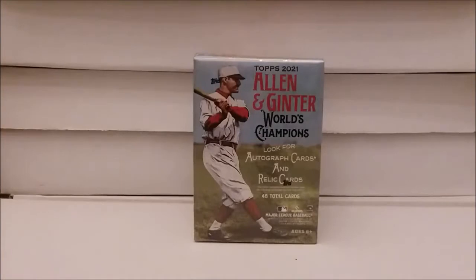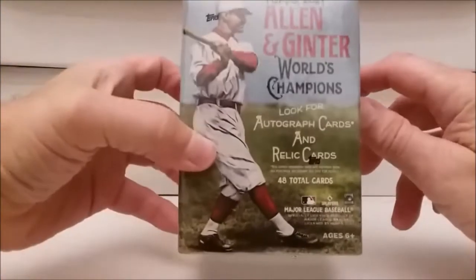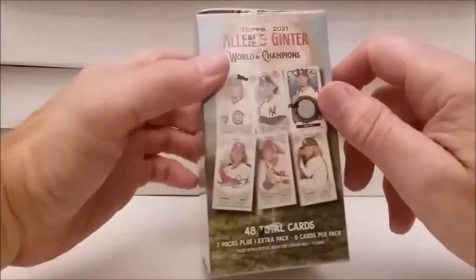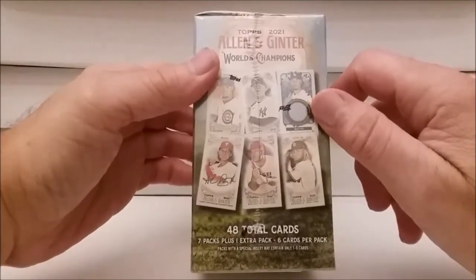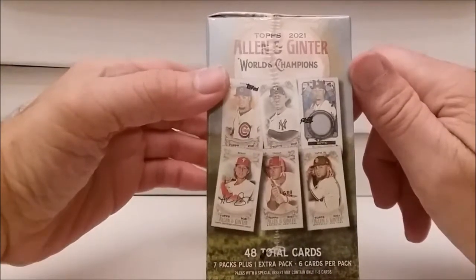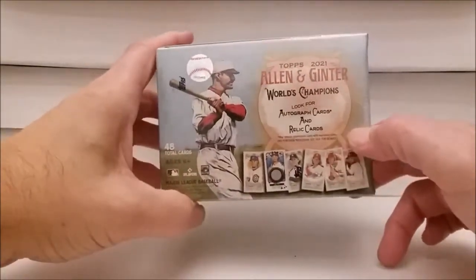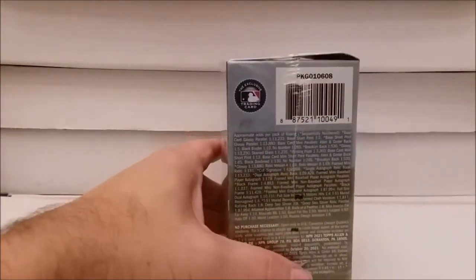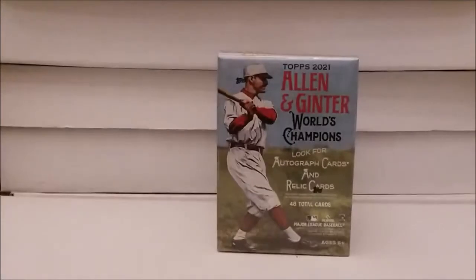Hello everybody, Tim from Tips Cards Comics here with another video. This time I have the Topps 2021 Allen and Ginter blaster box - World's Champions. Look for autograph cards, relic cards. There's 48 cards total, eight packs but they're still doing that extra pack thing. Get the mini cards, get autographs or relics if you're lucky. Let's get this thing open and see what we got.